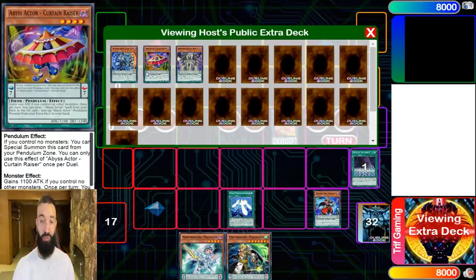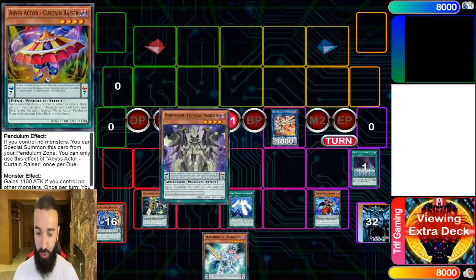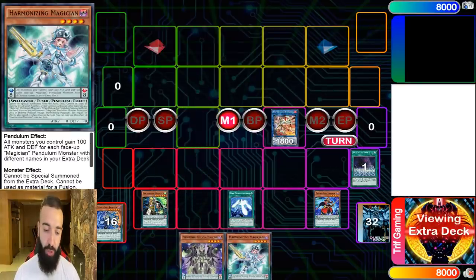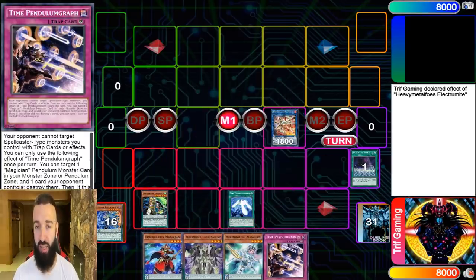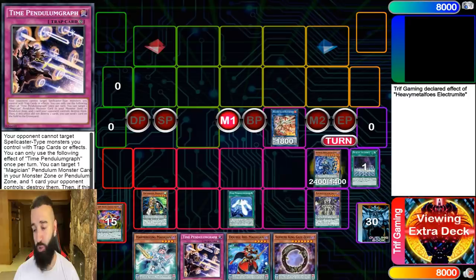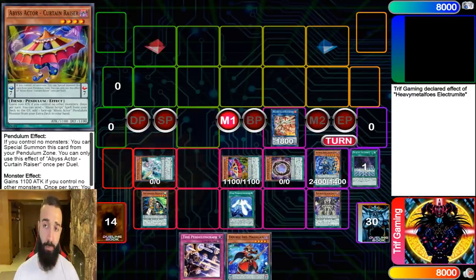Electrum is going to send Jackal. The great feeling of actually sending Jackal or Master — holy shit, that's so beautiful. We're going to scale off, add the Celestial Magician. We're going to use Electrum to pop Double Iris, search the Pendulum Graph. And then we're going to draw one as well. Here, we're going to Pendulum Summon.